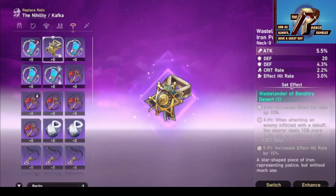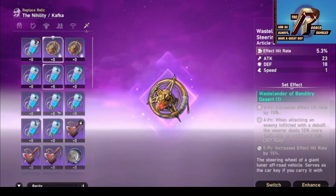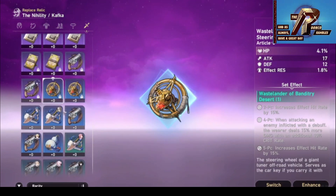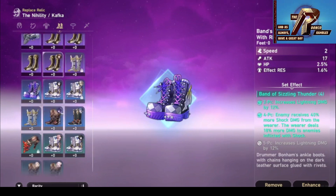Artifacts are next. Here they're called relics and come in sets of 6 instead of 5 and have a lower max level to compensate, but they still have the randomized stats we all know and hate. The random stats are even worse here, since numbers are everything in turn-based games compared to Genshin, where you can at least play around bad stats with clever positioning or cheese strats.